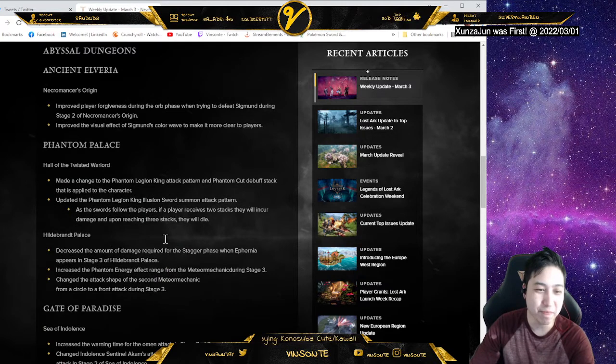So the Phantom Palace we're having here is with the Knight pieces. We have the King piece — he's doing his changing attack pattern and then the Phantom Cup debuff stack is applied, and they're making a change to that.